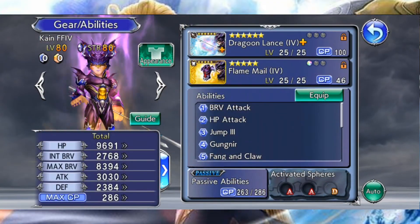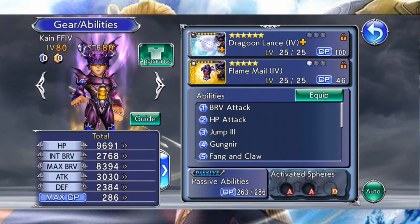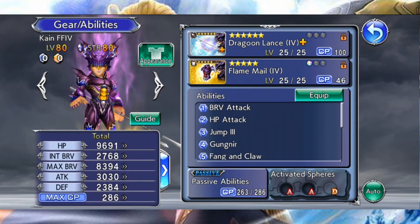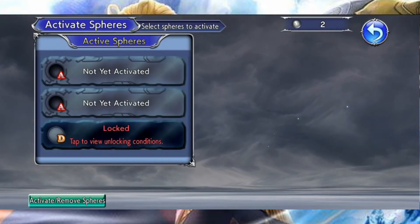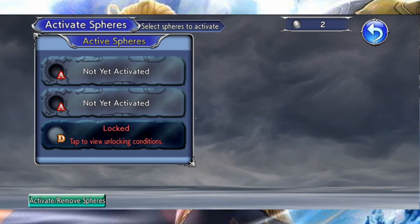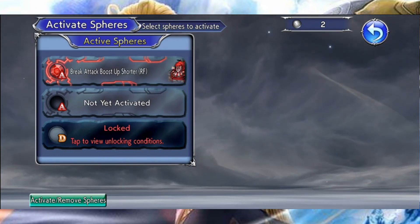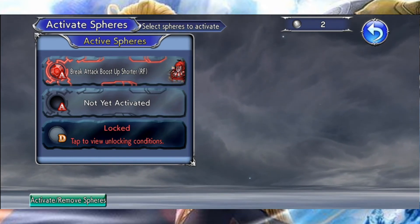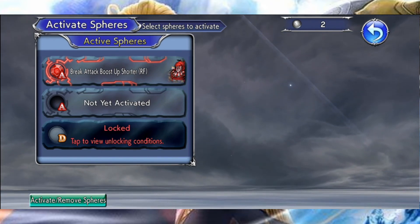Maintenant que vous savez comment débloquer ou acheter des sphères, on va voir comment les équiper à vos personnages. À noter qu'une sphère d'un personnage peut être équipée à n'importe quel autre perso du moment qu'il a les bons slots. Chaque perso a de base deux emplacements pour deux sphères, et un troisième emplacement se débloquera en maxant la deuxième armure du personnage, l'armure EX. Dans ce menu, vous voyez que chaque emplacement est lié à nos lettres, ces fameuses catégories de sphères. Et chaque personnage a sa propre combinaison de sphères. Par exemple, Kane a deux emplacements de sphère A et un emplacement de sphère D.